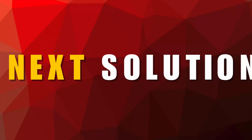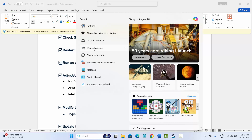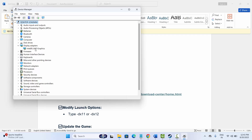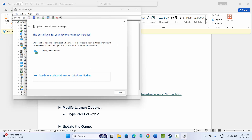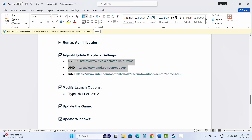Next is to adjust or update graphic settings. Go to the search option and search for Device Manager. Scroll down, expand Display Adapters, select your graphics card, right-click on it, click on Update Driver, then click on Search automatically for drivers. This will find and install the best drivers on your PC. You can also go to the description where I have provided links for Nvidia and AMD to download and update your graphics card. After that, try to launch the game and check if it's working.